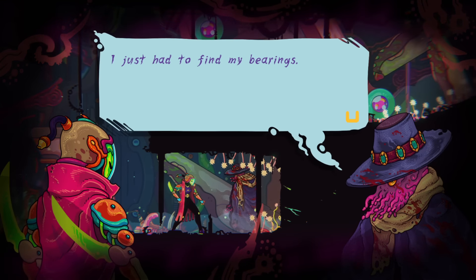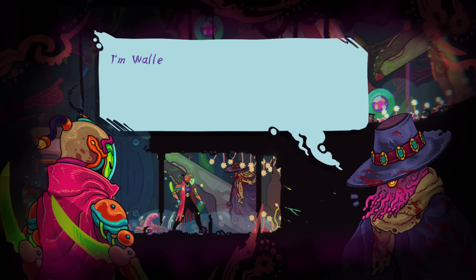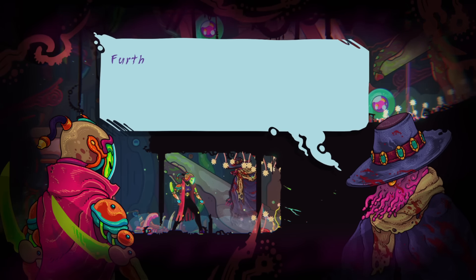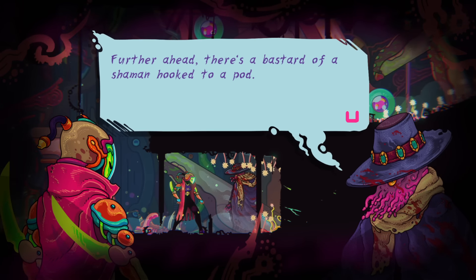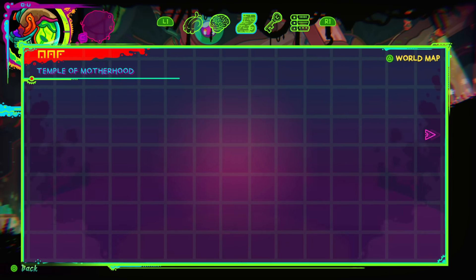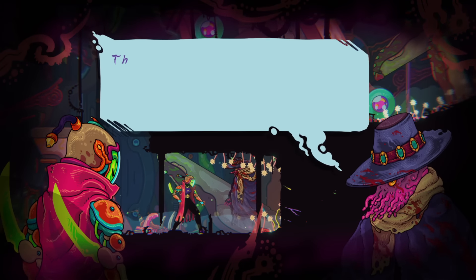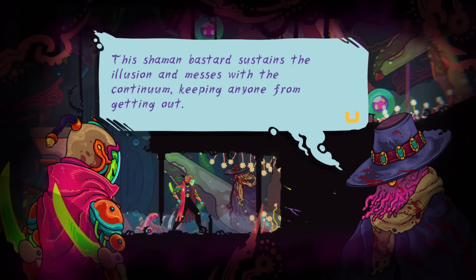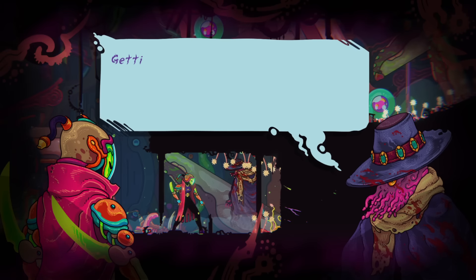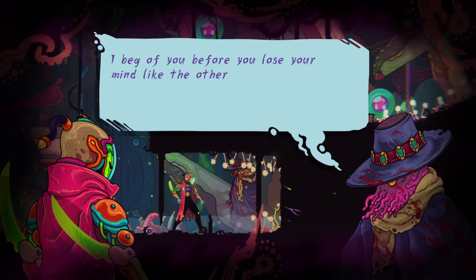'Sorry for the confusion — I just had to find my barrens. Things get blurry here and I've been stuck since forever. Further ahead, there's a bastard of a shaman hooked to a pod. The shaman sustains the illusion and messes with the continuum, keeping anyone from getting out. You must go there and bash that pod real good. Getting out of here is only possible if the illusion shatters — I beg of you before you lose your mind like the others.'